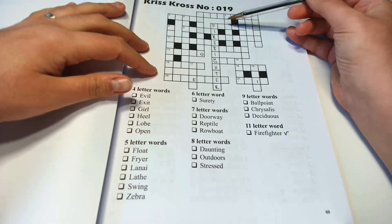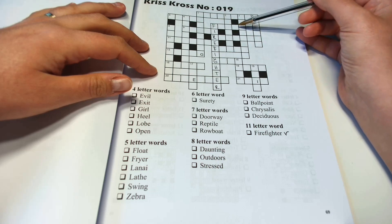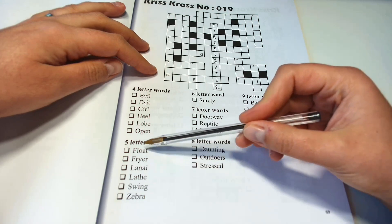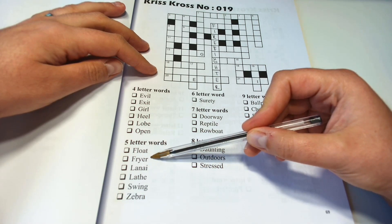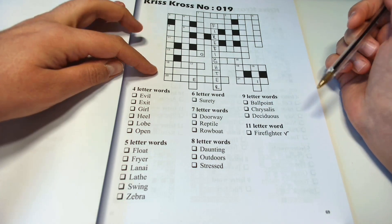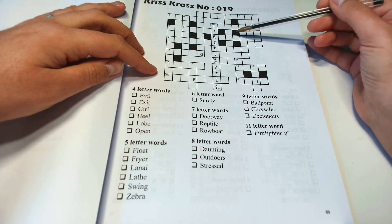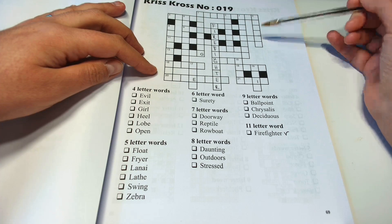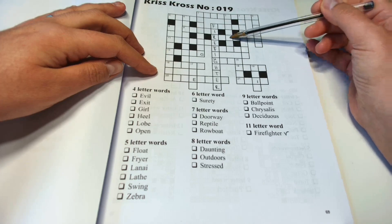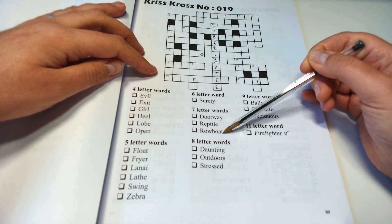Then, for example, I look at the words. This one starts with an F and it has two, four, five letters. Which words start with F here? Unfortunately, we have two words, so we can't know right now what we should fill in here. But let's look at the next one. This one starts with an R — seven letters, sorry. Reptile or rowboat.